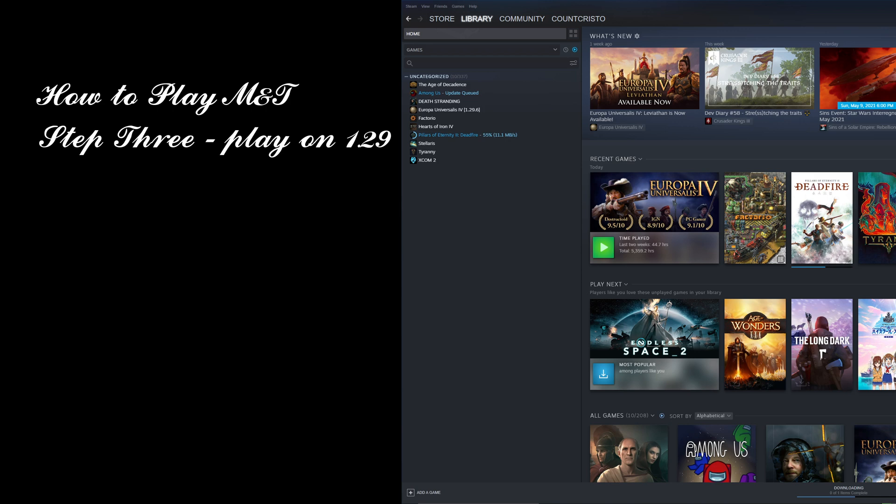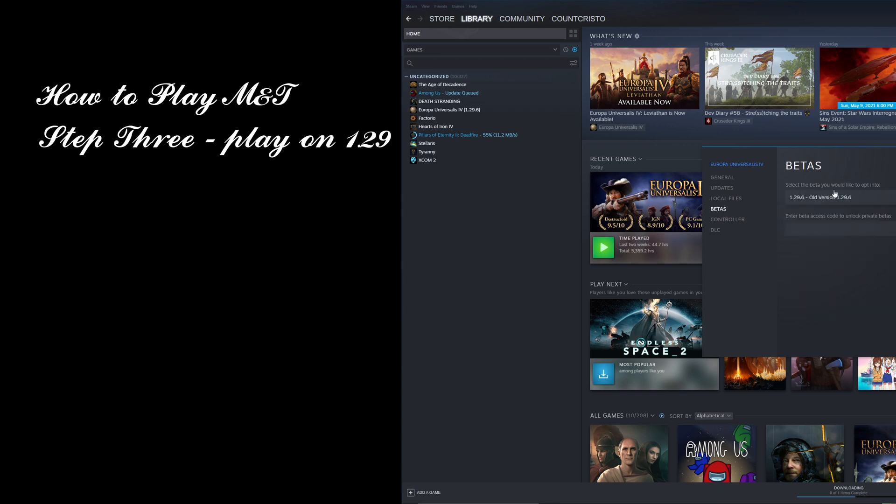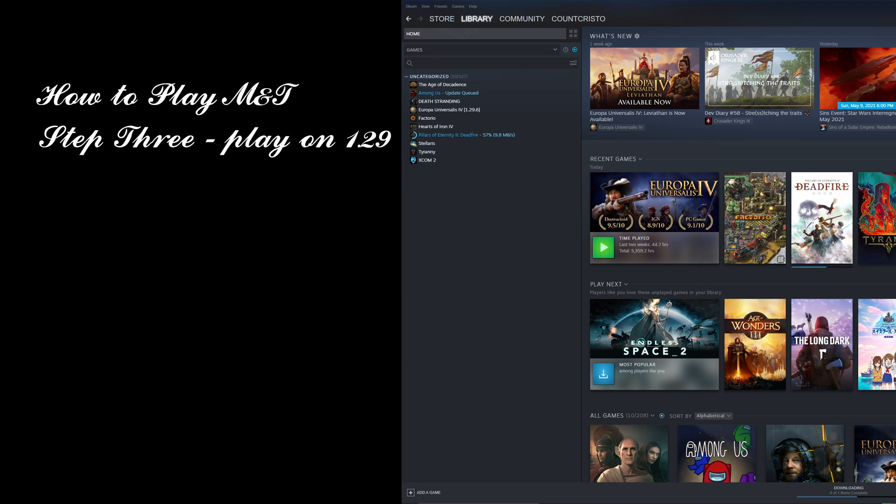Step three: make sure you're playing on 1.29. To do that, go to your Steam library, right-click on Europa Universalis 4, go to Properties, then go to Betas, and in the dropdown make sure you're on 1.29.06. Everyone should have this available. If you weren't already on it, it will queue a download and update your game to 1.29.06. Remember to never load any Iron Man saves on versions they were not made for — you can permanently kill your Iron Man saves if you do that. Pro tip for MEIOU and Taxes: also never play Iron Man. If you play on any other version of the game, MEIOU and Taxes almost certainly will not work.